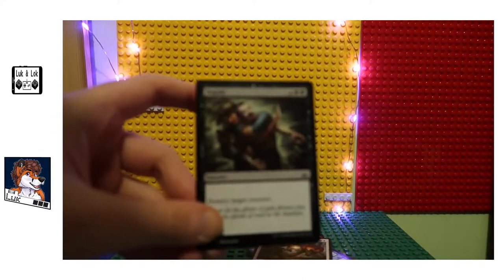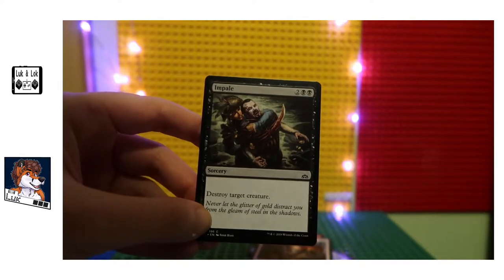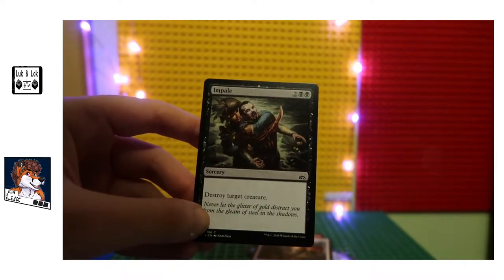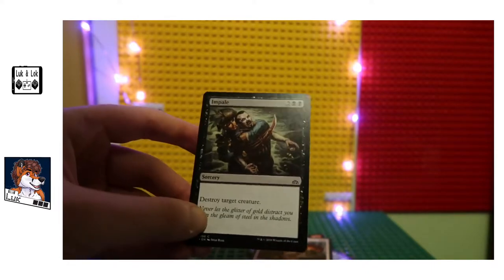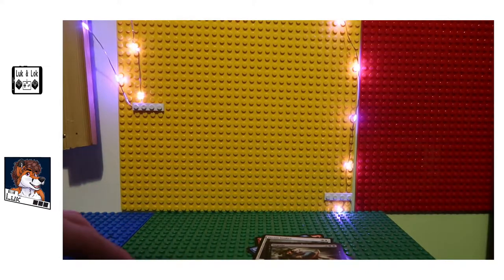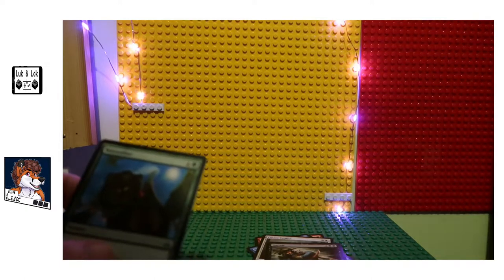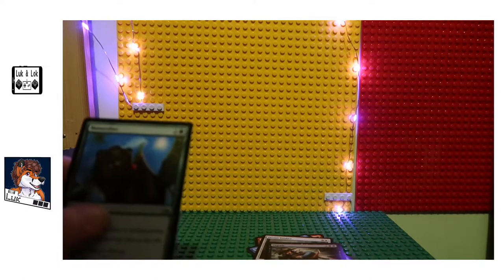Impale — sorcery. Destroy target creature. I might use that one as well, who knows. That's a really good one, really useful card so far, especially for pauper. I really like this one. This little booster pack is coming quite useful for me.